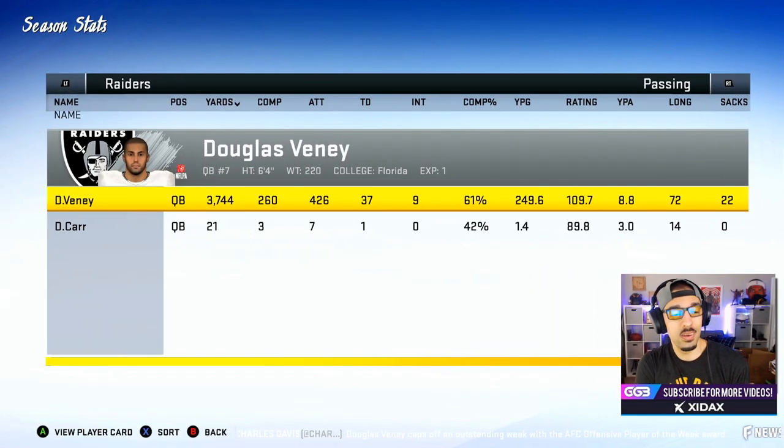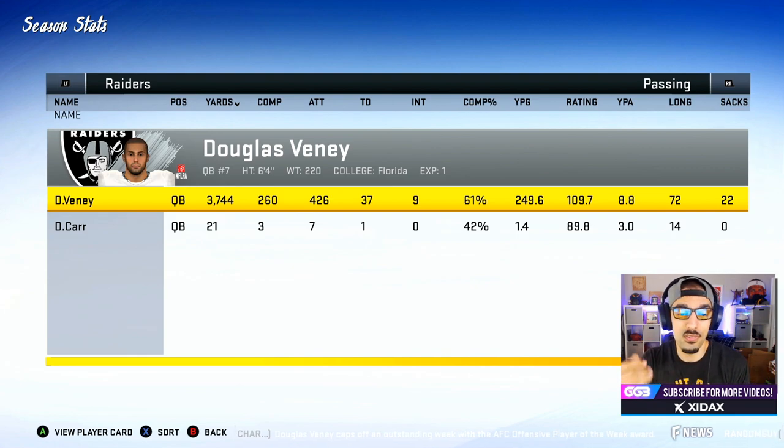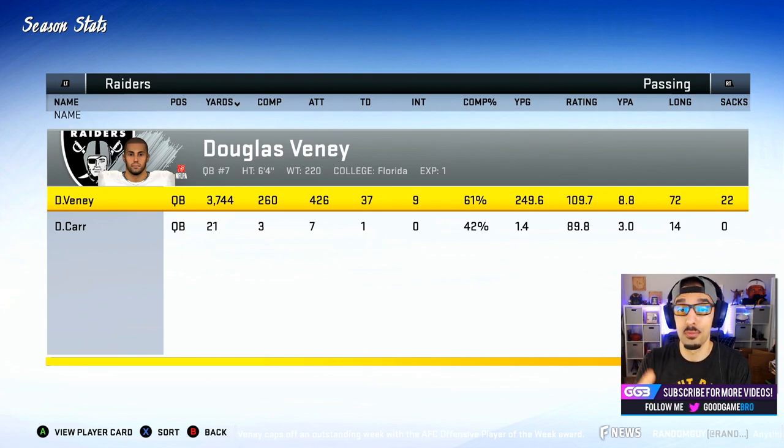For my personal stats right now, I have about 3,700 passing yards. I have 37 touchdowns and nine interceptions. I would like to stay in the single digit interception category, so I can't throw a single interception in the final game of the season. But I'm three touchdowns away from 40, and about 256 yards away from 4,000 this season. Those are both big numbers that I'm going to hit.